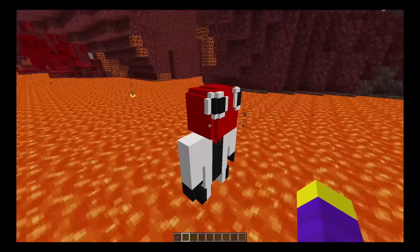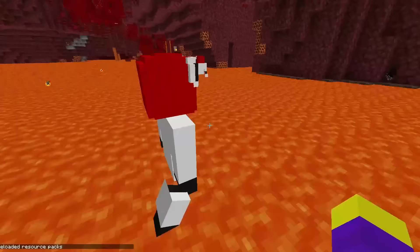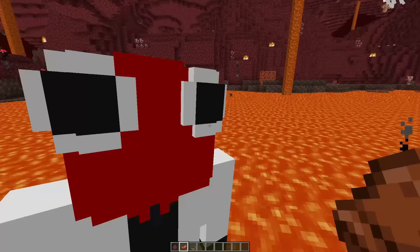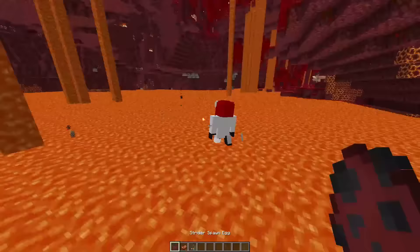Oh god, why does it take so long for his legs to turn? Let's go to the nether — and here we have Red walking on some lava. Seriously, what happened to his legs? It's like they're backwards or something. Now they're on the right side, but somehow that made it worse. We're just gonna ignore that. Let's ride a Red — wait, this is the wrong fishing rod. This looks weird like it usually does.